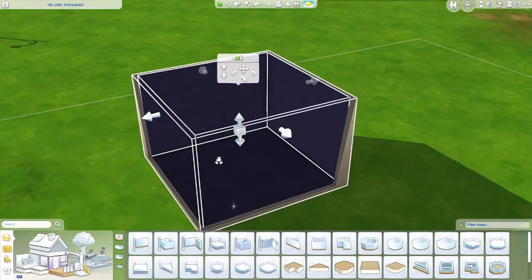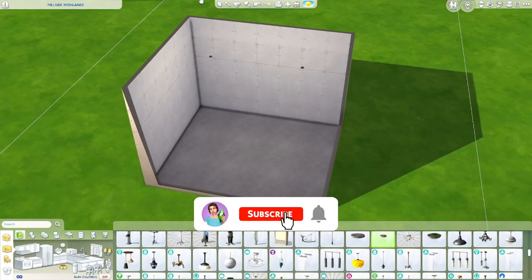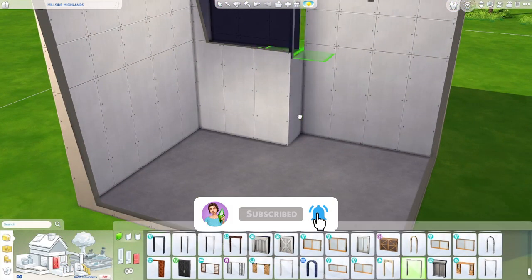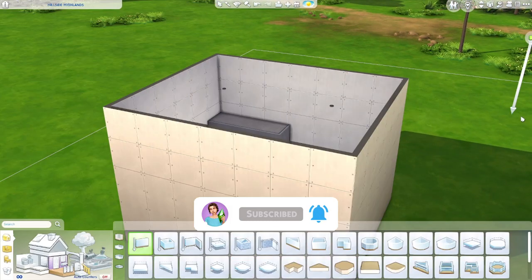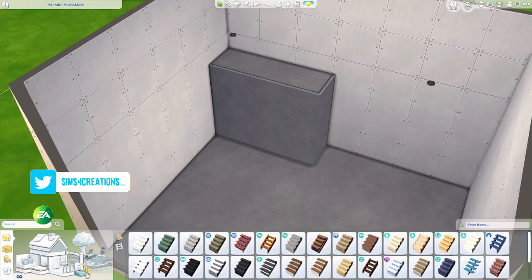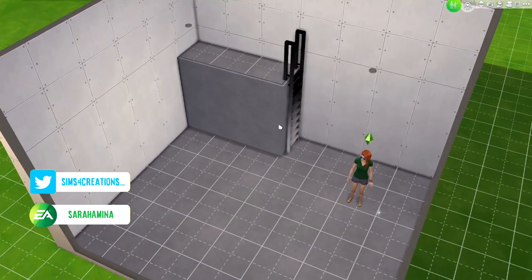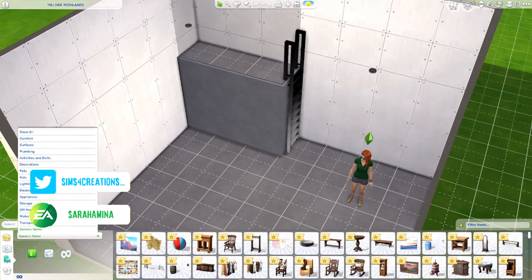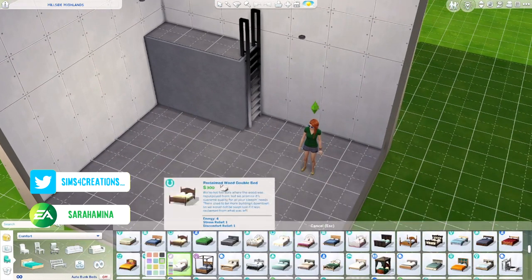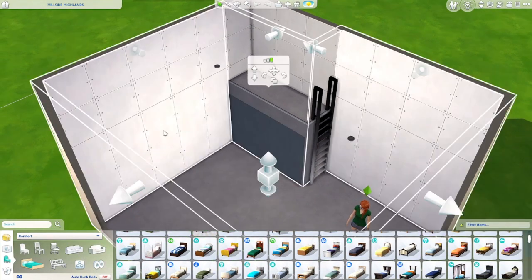Hello and welcome back to a new video on my channel. My name is Sarah and today I'm back with another Sims 4 speed build. Today's build is going to be a really cool loft build. While I was browsing through TikTok I saw this really cool tutorial on how to build a loft bed where you put a room underneath that is actually usable, and I thought I would try it. As you can see in the video, I built this little platform in this room which is like one by three tiles high.